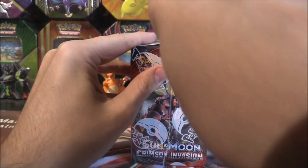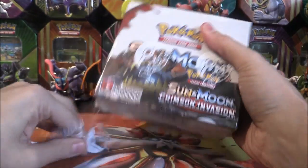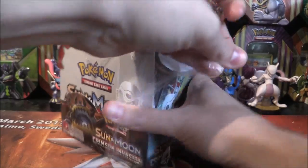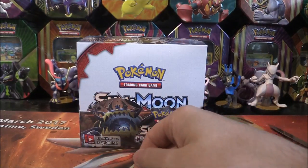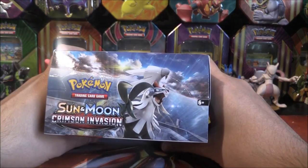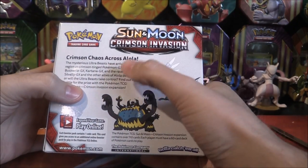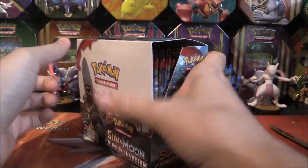Let's crack into it and cut open the plastic wrapping. I want to keep this in as mint condition as possible. I've kept all my boxes so far from Guardians Rising and Burning Shadows, and now Crimson Invasion is going to keep theirs. I also store the pre-release boxes inside them, as well as the theme decks down the side. Very nice artwork on the box — we've got Silvally on the top, Guzzlord, Buzzwole, and Kartana on the back with Nihilego GX, Buzzwole GX, Kartana GX — all that sort of stuff.